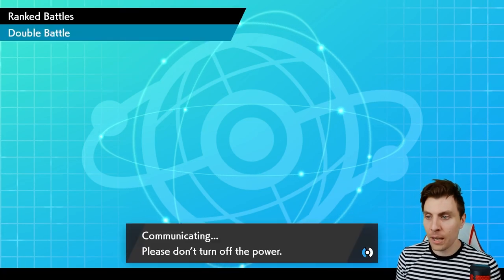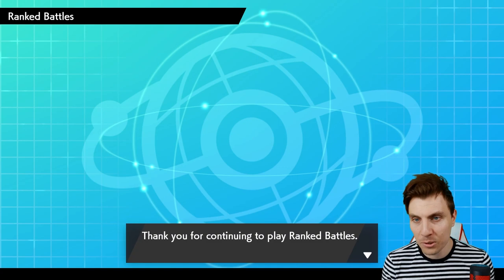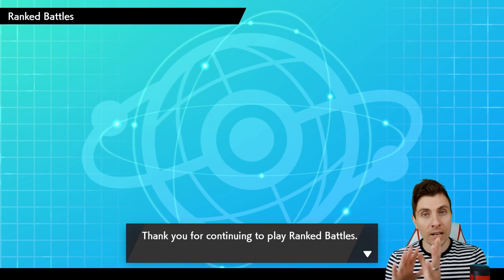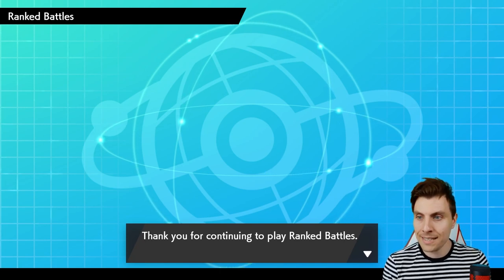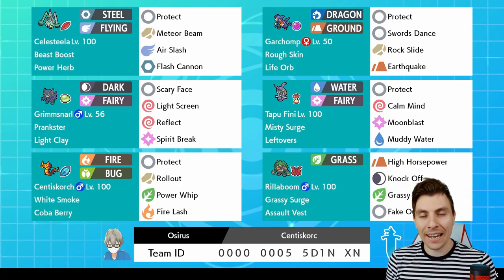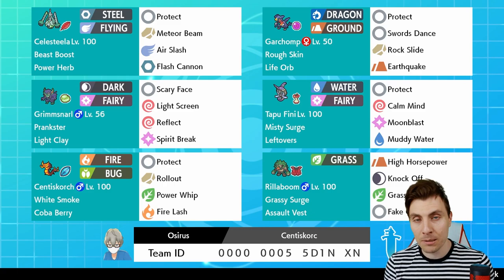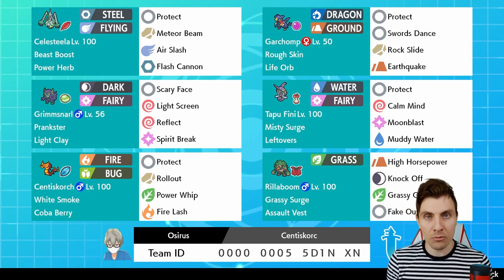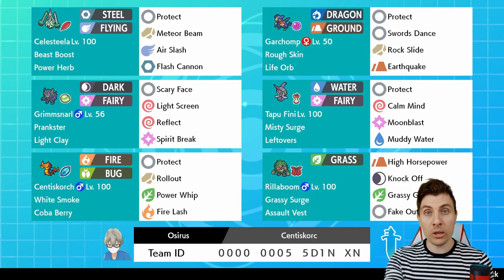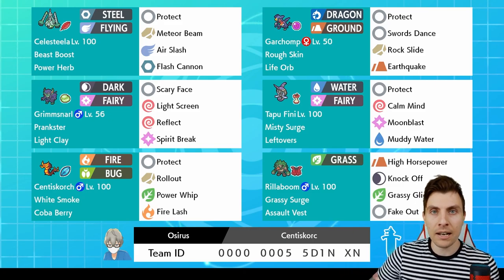Nice second win of the episode. We got to see a good mixture of the team today — Centiscorch doing its thing in the first one, and then Garchomp doing its work in the second one especially alongside Celesteela. That was a really nice mix of games. Here is today's rental team — just as a reminder if you'd like to try it out on the ladder, please let me know down in the comments. I love hearing your stories if you've had success with a team.